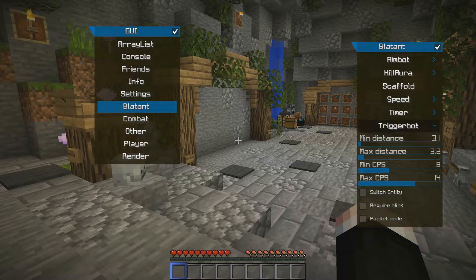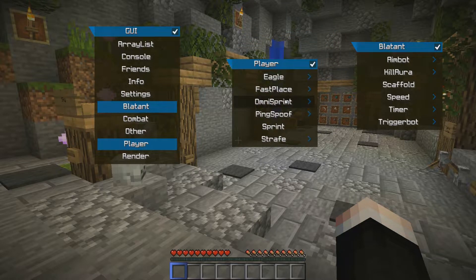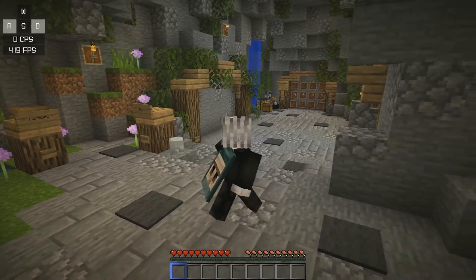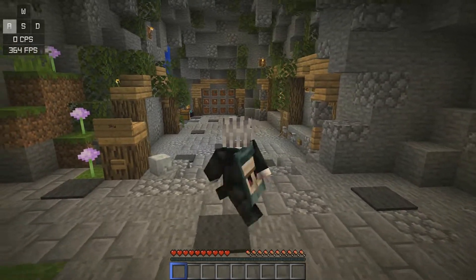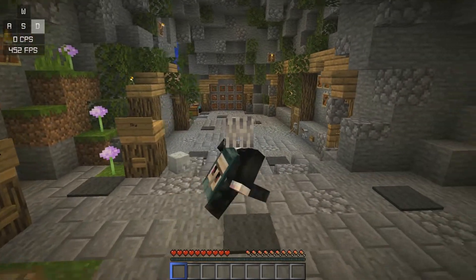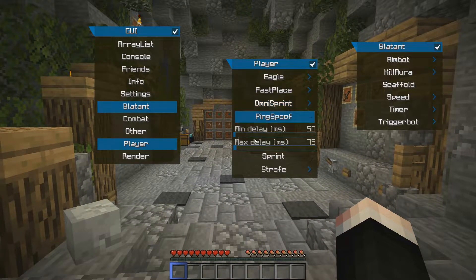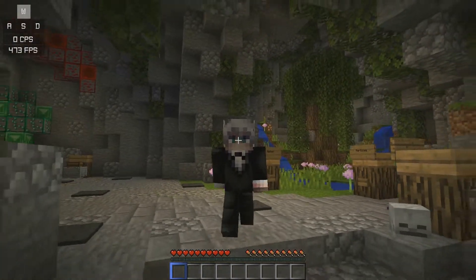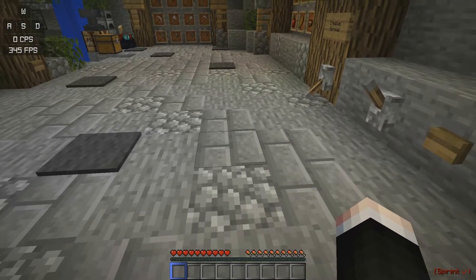I can't really showcase much of this, but I'm just going to showcase the closet cheating on Faithful. We got Omni Sprint — it doesn't look that messed up on the other person's screen, but it bypasses pretty well. We got Ping Spoof — if you want 900ms, go ahead. You got Fast Place.